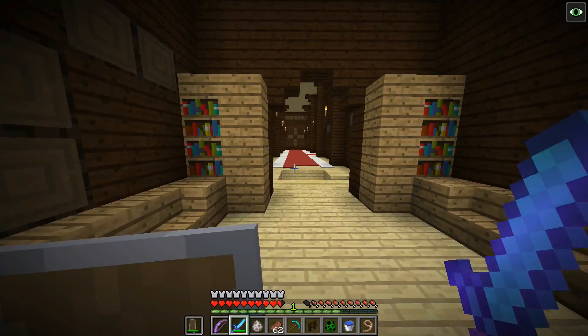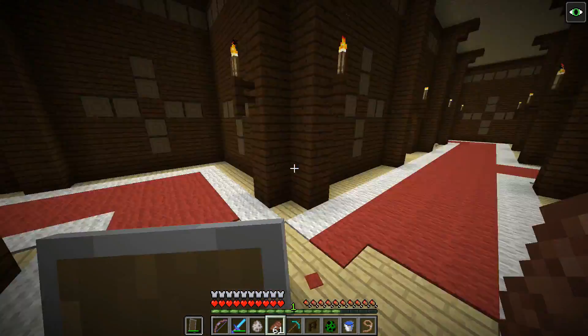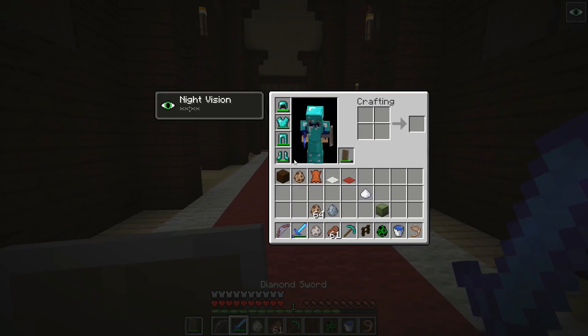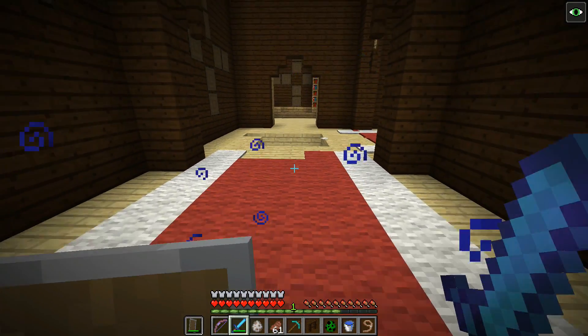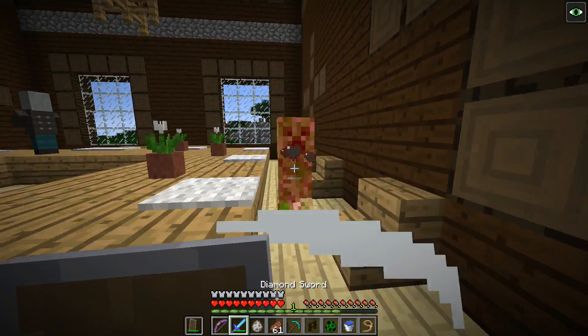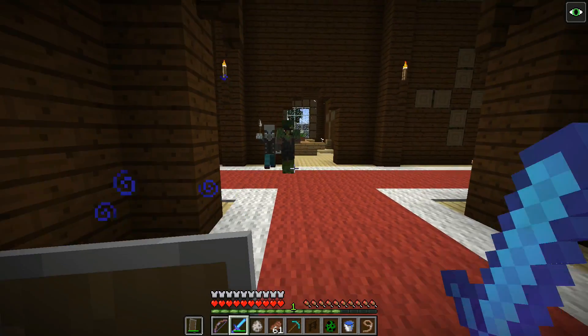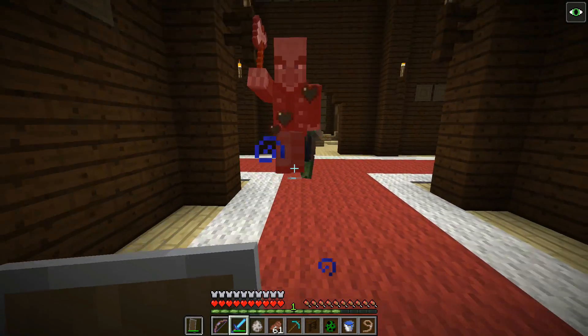I thought I read in the update — I read the Wikipedia changelog all day today, studied it like a big nerd. I thought it said that durability isn't taken away from zombies that don't have weapons. I don't have arrows. I need a better weapon.